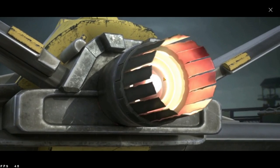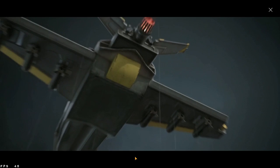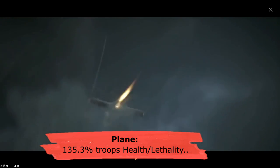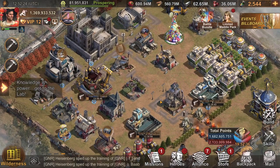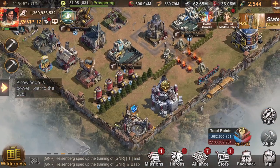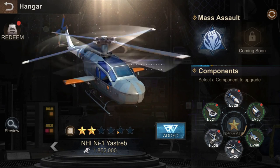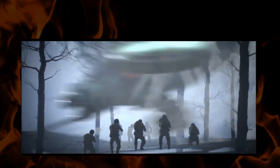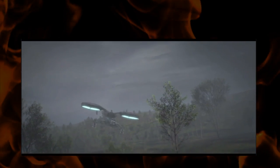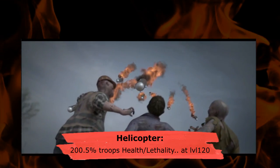Number one: the first thing you should spend your money on is undoubtedly the aircraft. The plane can give you a max of 135.3 percent buffs. My state has both the helicopter and the plane. Maxing the helicopter can give you up to 200.5 percent on stats — and that's 200.5 percent for every troop tile, either health or lethality, which are the most important stats in this game.